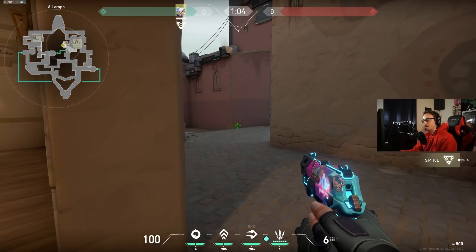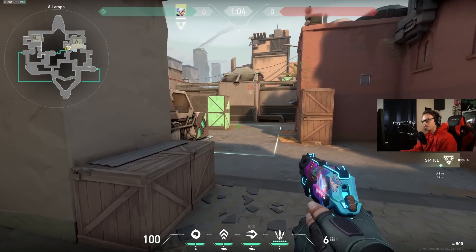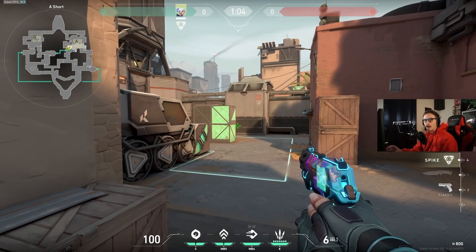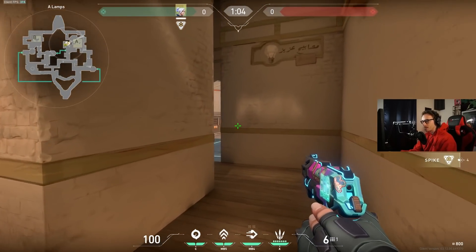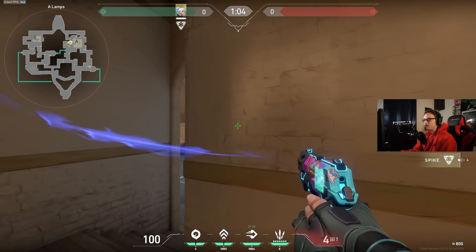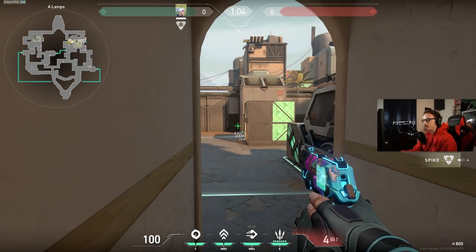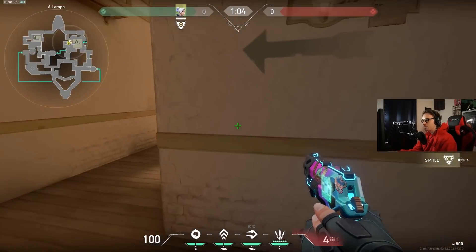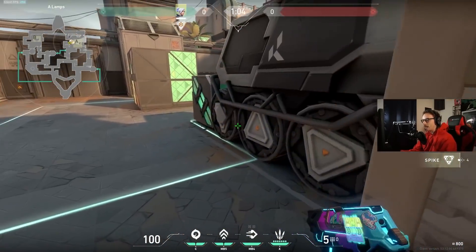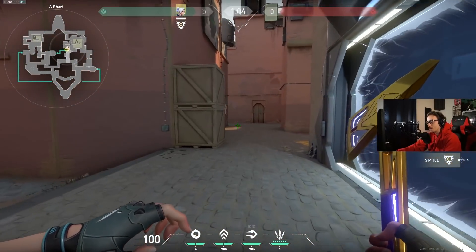Now that you're in U-haul, assuming you win this gunfight, your teammates can come down short and they instantly have a lot less pressure in their gunfights than they would otherwise. If you're in U-haul and you push out, you can fight the heaven guy from a spot he's not expecting, fight the triple box guy, fight the guy in the corner, push out a little more and do something cheeky. Maybe you get two kills along the way and really get in the enemy's face.